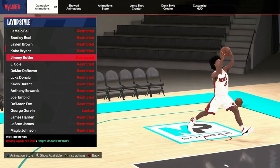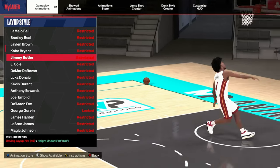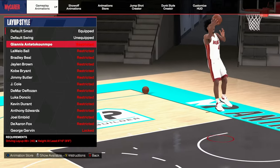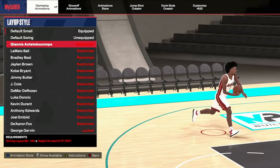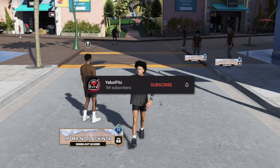For the bigs layup package, I think the best one — similar to Kyrie — requires star three to unlock the bonus. But if you can't get the bonus, I think it's the Bol Bol or Kuminga package personally. If that's a hot take, so be it — that's just my opinion on the best big man layup package in the game.